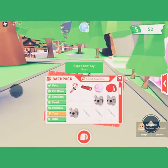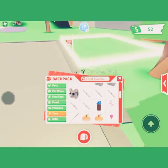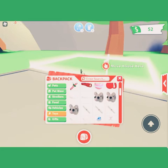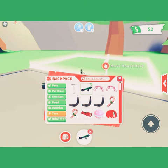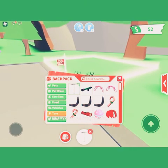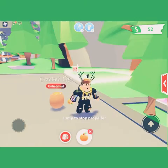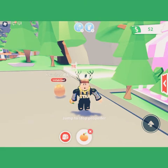Guys, what's your rarest toy in your toy inventory? Honestly, I think it's this plunger grapple and this propeller. And I have these toys from the Lunar update.